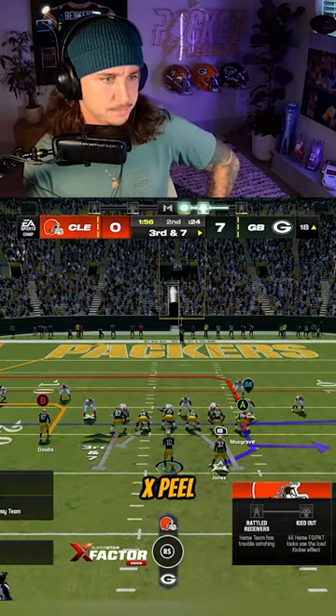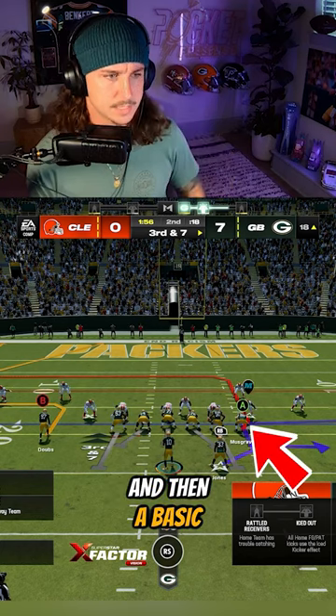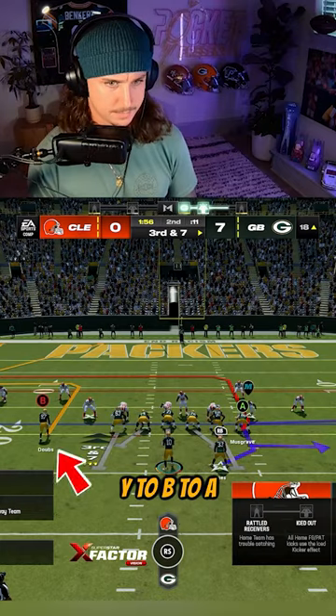Speed right, two jet, X peel. This would be Packer — we call it Packer. Out route by number three, post wheel by the outside, and then a basic on the back side. But what we want to do is have B be a little bit deeper because it's third and seven. This is a critical play. We're going to go X to Y to B to A.